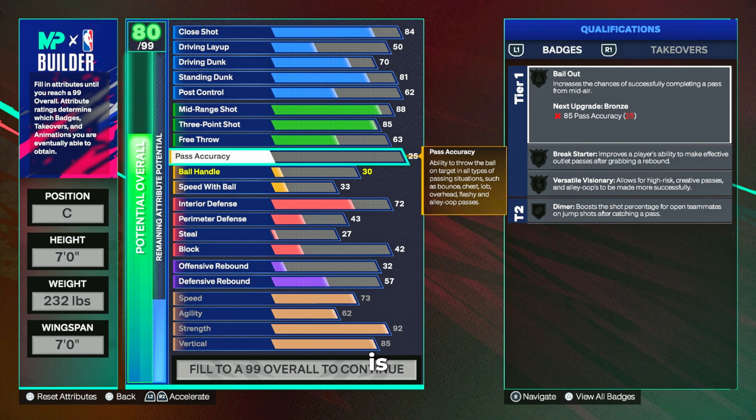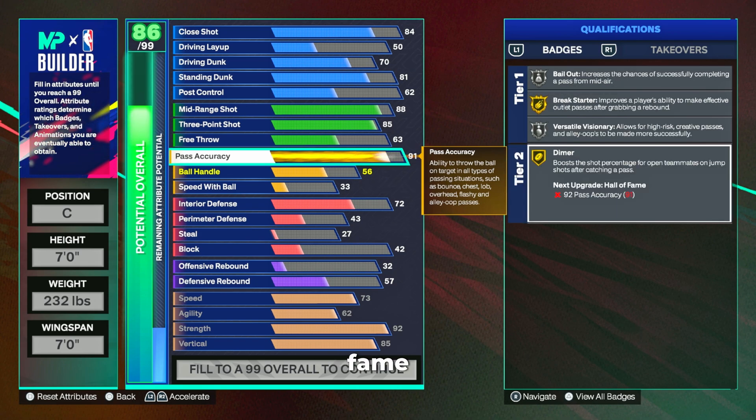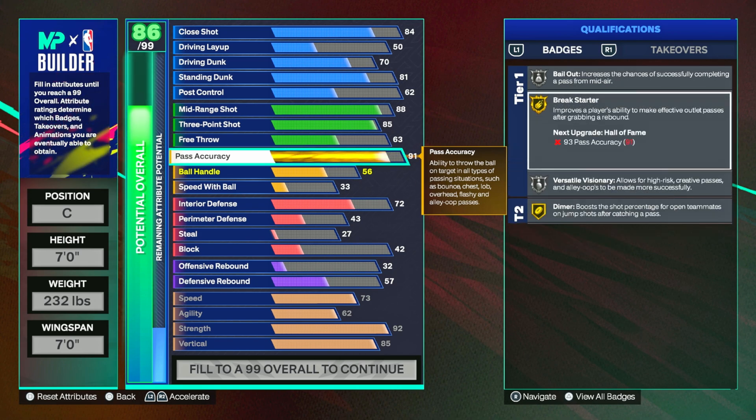Passing on this build is going to be amazing as well. We're going with a 91 pass accuracy and using our plus-one from the season pass to get a 92, which will give us Hall of Fame Dimer as well as Gold Break Starter. I don't really need Hall of Fame Break Starter here because this build is not really going to be used in a 5v5 scenario — this is more for park threes and twos. If you're going to play fives mostly, you're going to need at least a 90-plus rebounding stat on your center.